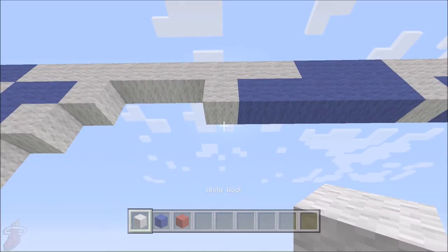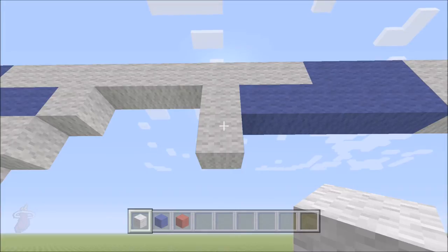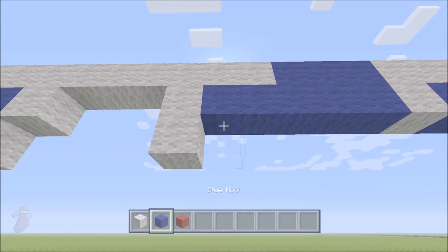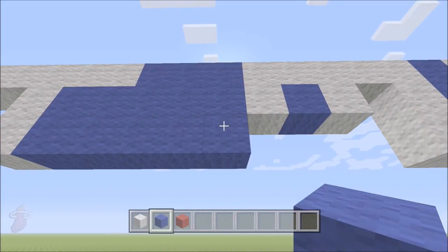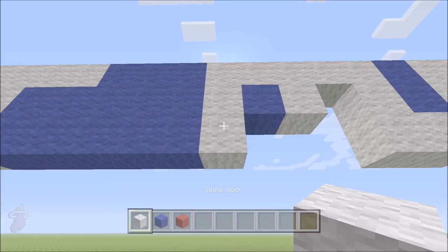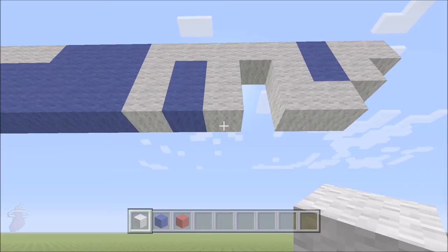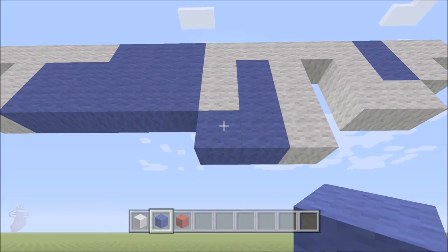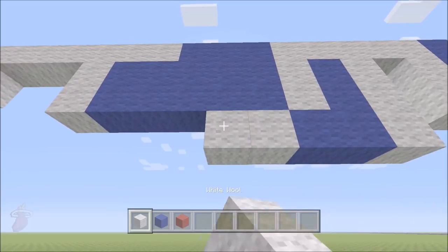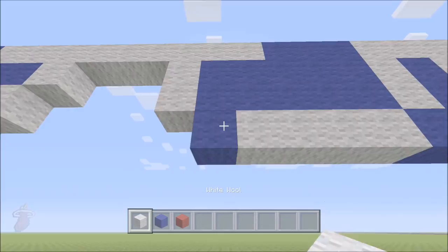Go ahead and move down. Build directly below this white here with one piece of white, then five blue — one through five — followed by one white, then one blue, then one white. Go ahead and move directly below this piece of white you just added. Add one piece of white. To the left of it we're going to add two blue — one, two — followed by four white — one through four — then a blue, then one white.